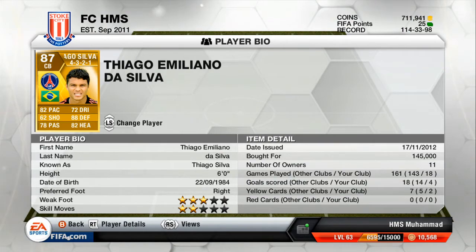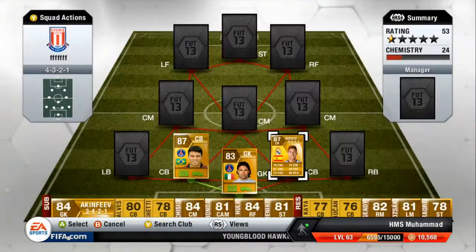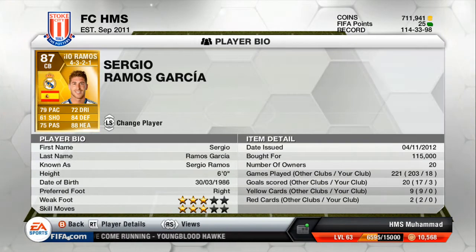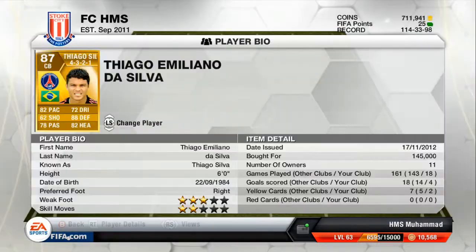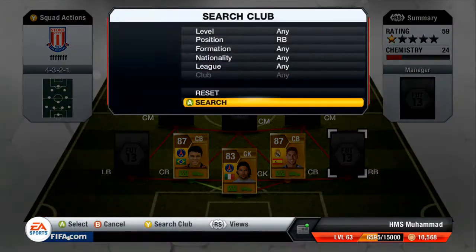Right centre back we've got Sergio Ramos — again probably one of the best centre backs in the game. He's slightly better in the air than Thiago Silva, defending and pace slightly worse, but they're both very, very good. Both looking at around 130k — well, 115 for Ramos, 145 for Thiago Silva. Probably about the right prices for 87-rated centre backs.